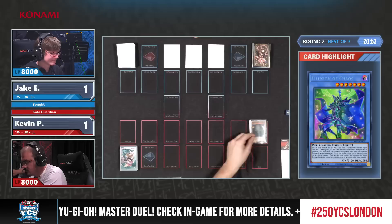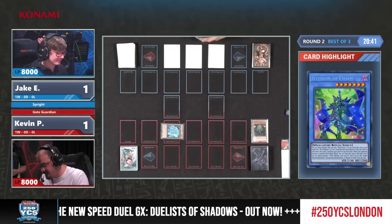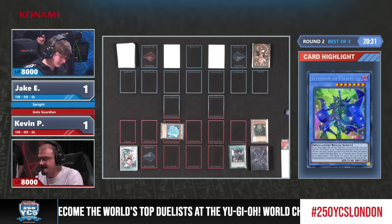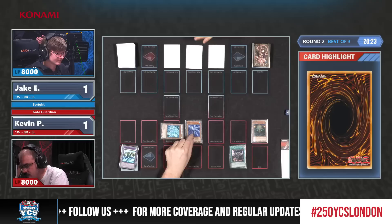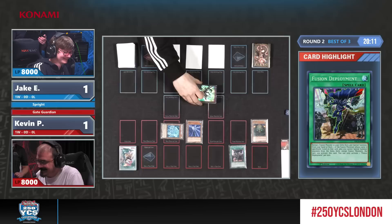We're instantly starting with that. Let's get the first Gate Guardian to the graveyard. It's Cartagene — somehow it's always Cartagene. That must be why he's playing two, because it's the only Spellcaster. The other ones are Aqua and Thunder, so that's why he's playing two Cartagenes. Then there's also Fusion Deployment — that card is so good in there. Summoning the small Gate Guardian monsters — small is a little bit of an understatement. Sui Jin is incoming — 2500 attack points, that's a lot for Sprites to handle.